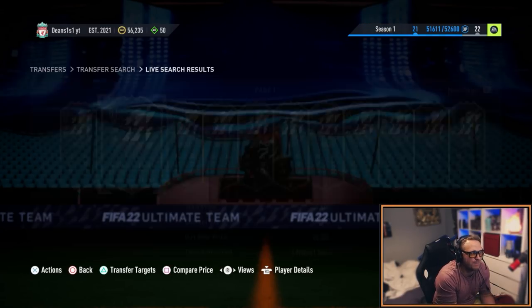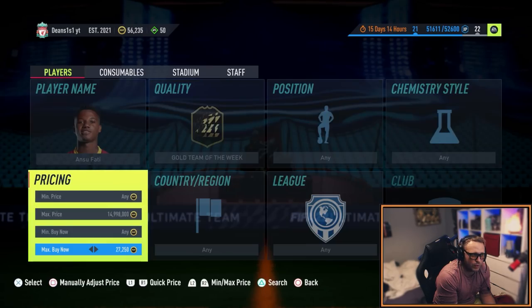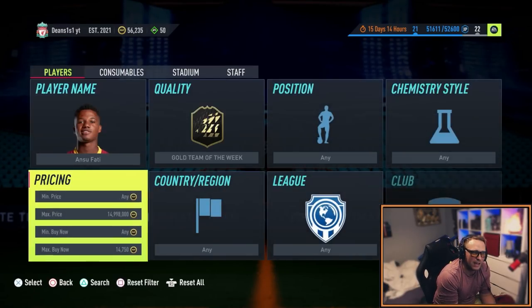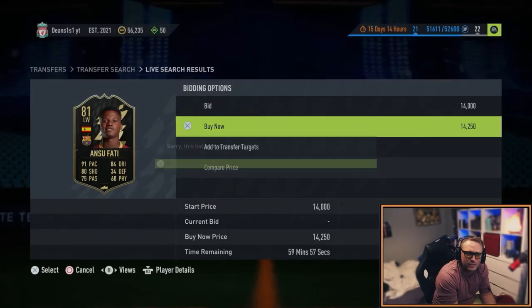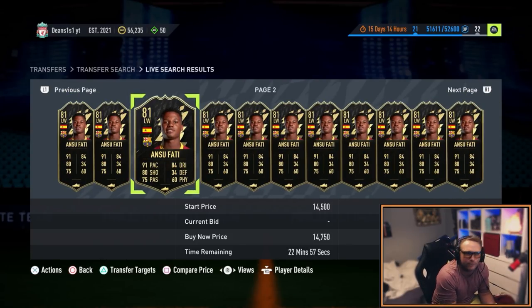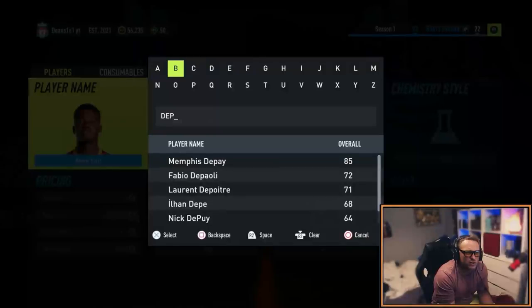Cards like Dest — another Team of the Week card, normal meta card — once this comes back out it'll go back up to about 30–35K, so you'll make yourself about 5K, maybe more, depending on the card, league, or nation. Then you've got Fattey. He's actually down under 15K — you might even be able to pick him up at about 13,000 coins. I would pick up a couple because I can see him rising back up to about 16,000 coins. You're going to make about 5–6K profit. The demand for informs is so high right now, and out-of-pack cards will go back up 100%.